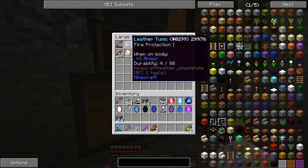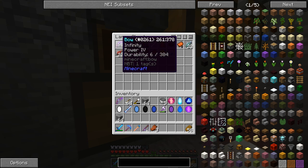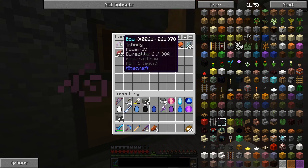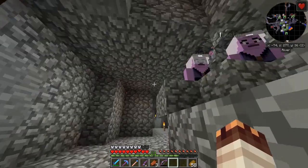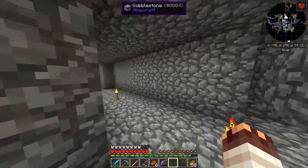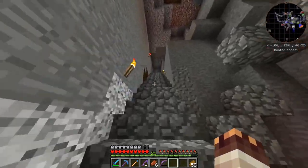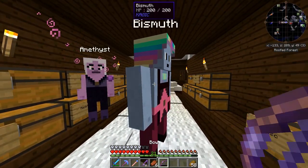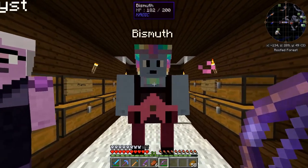Not only am I getting experience from the zombie kills, I'm also getting experience from all the fishing, and getting items from that too. Look what we already have: a bunch of useless armor, saddles, and sometimes rotten flesh. But look at this — Infinity and Power 4, exactly the same as my other one, except instead of Unbreaking there is Infinity, which is infinitely more valuable. I can just repair my bow using Bismuth, so this is great. I already got to level 30 before this episode and got a bunch of enchantment books.